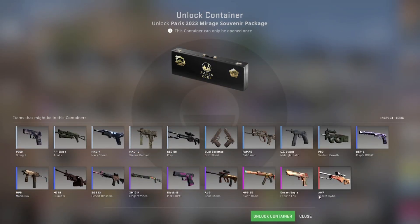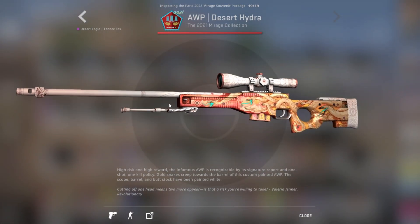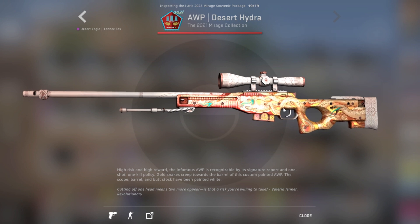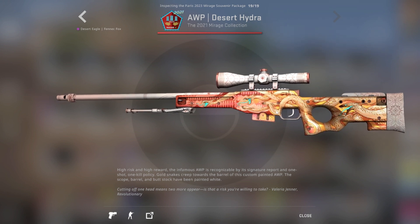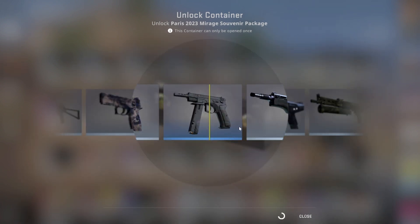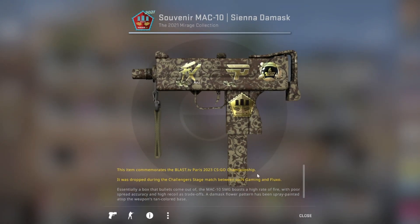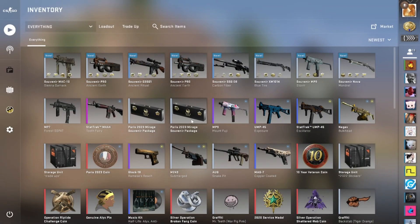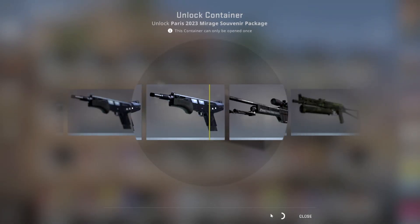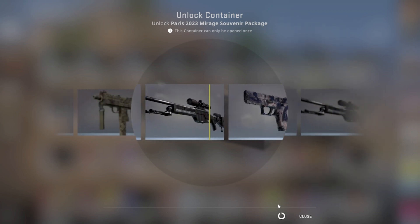Now we have three Mirage cases. Obviously there is one clear winner and that is the desert Hydra. Factory new would be a godsend. Gaben, you owe me — any of those I'll be very happy with. I saw a blue, I didn't see what it was. This is all I can do until I next get paid, so please, if you enjoy this content, leave a like.